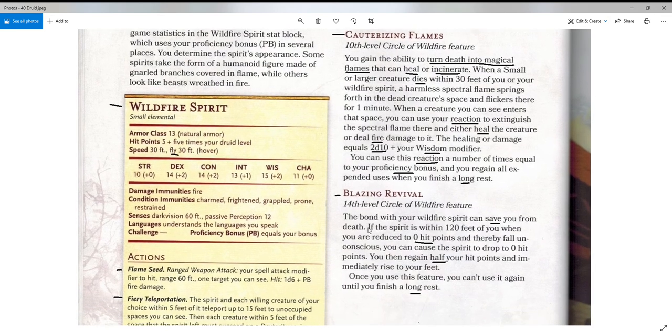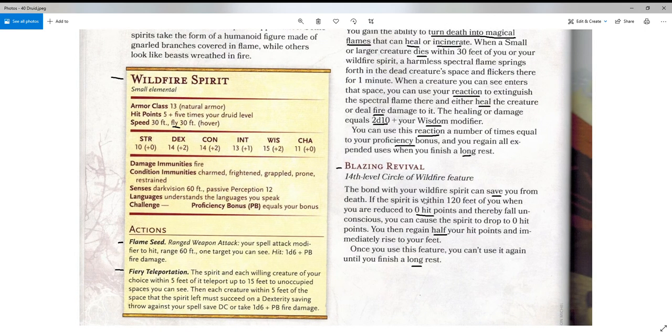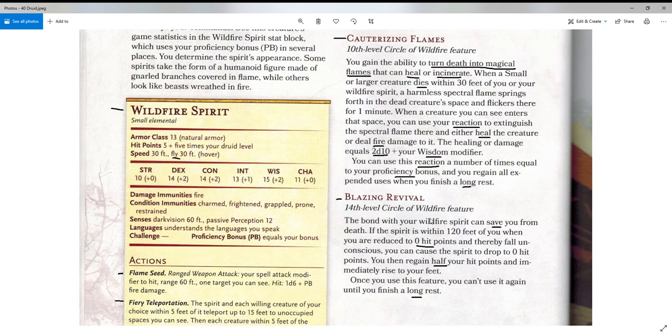At level 14, we have Blazing Revival. The bond with your wildfire spirit can save you from death. If the spirit is within 120 feet of you when you're reduced to zero hit points and fall unconscious, you can cause the spirit to drop to zero hit points — and you then regain half your hit points and immediately rise to your feet. That is outstanding. Once you use this feature you can't use it again until you finish a long rest. That'll put you right back into the fight at half hit points — way better than one. Hope you enjoyed this video, until next time, good luck and good gaming.